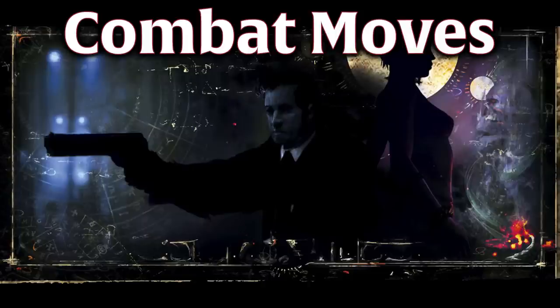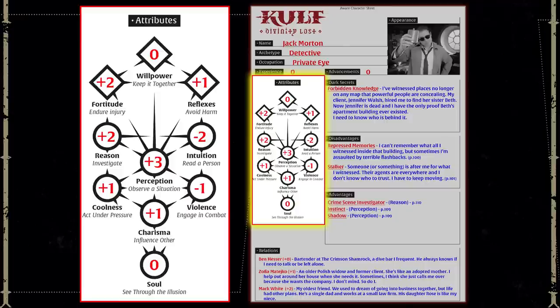Like with other actions in the game, conflicts are handled through player moves and Game Master moves. The four most common player moves for this are Engage in Combat, Avoid Harm, Endure Injury, and Act Under Pressure. How those moves get used depends on how the narrative begins.